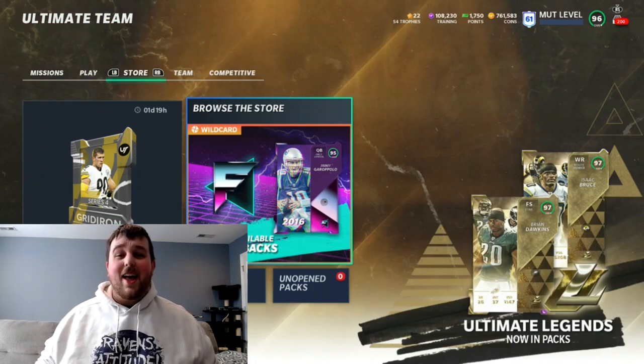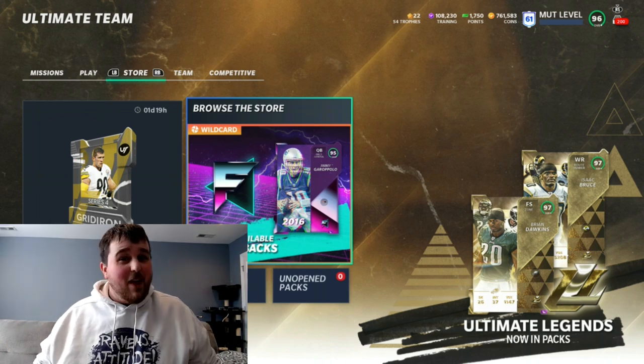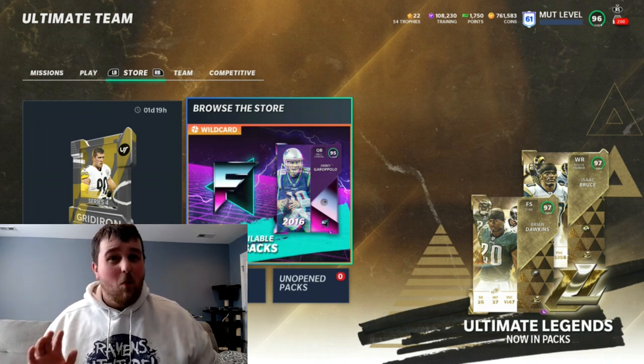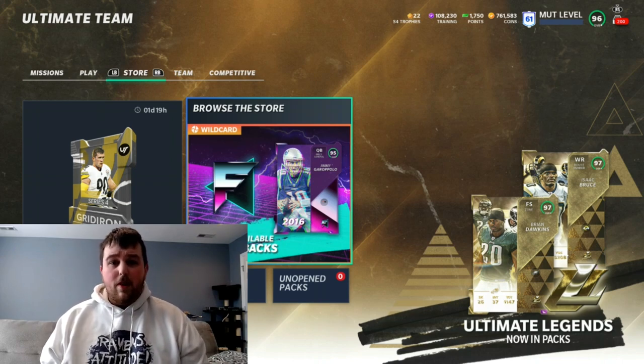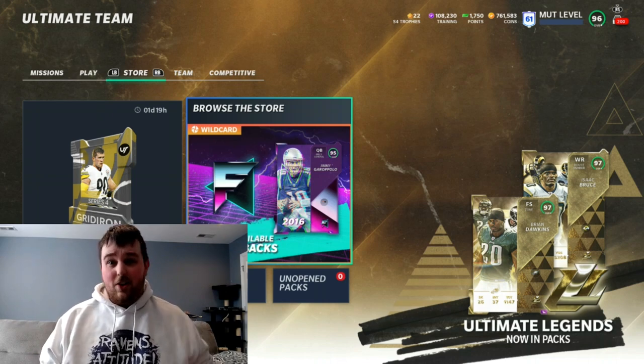Hey YouTube, what's going on? This is Hooker back at you with another Madden 21 Ultimate Team video. Today we got Flashbacks 95 overall, and we got one gem out of the five that we did get today — Jimmy G quarterback. You can get Hot Route Master, I believe he gets Hot Route Master and Gunslinger. You do have to power him up for all that, but he's also currently going for around 350,000 coins.